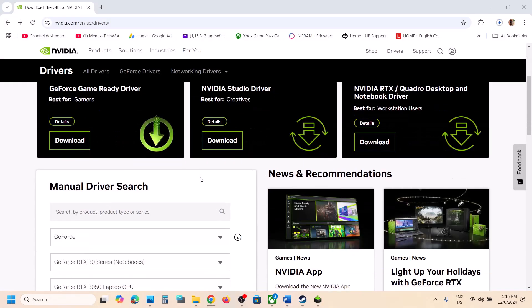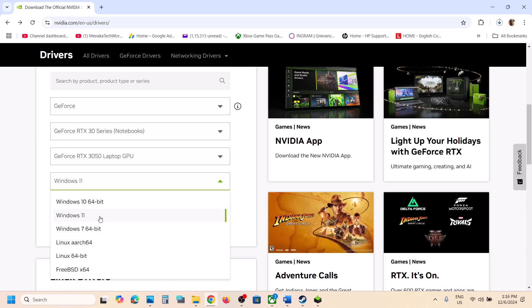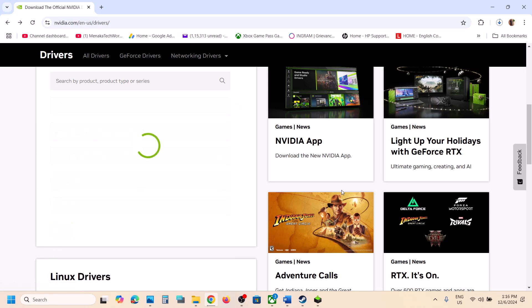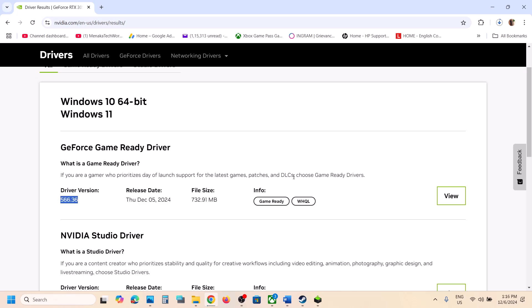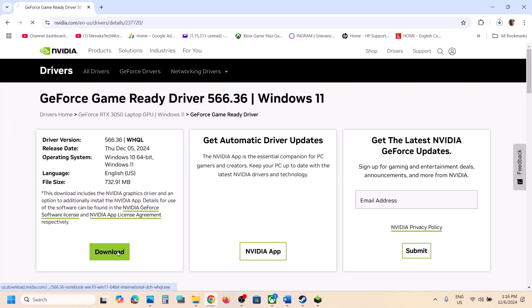Go to the NVIDIA website, scroll down, and select your graphics card from the list. Make sure you select the right graphics card and the correct operating system — Windows 11 or Windows 10 — then click Find. On the results page you will see the latest graphics card driver.